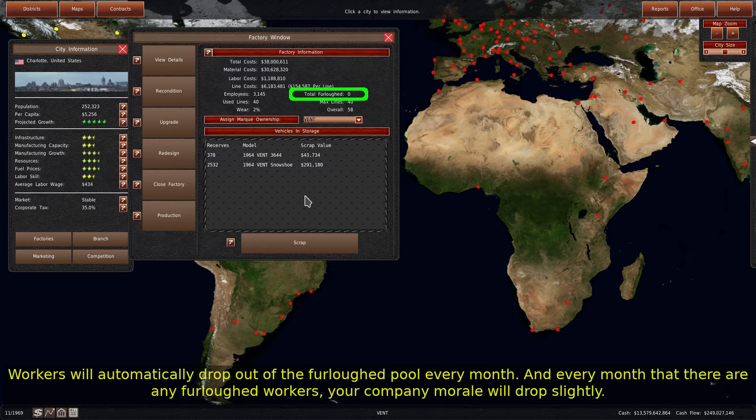Workers will automatically drop out of the furloughed pool every month. And every month that there are any furloughed workers, your company morale will drop slightly.